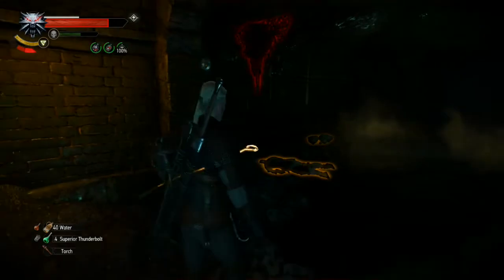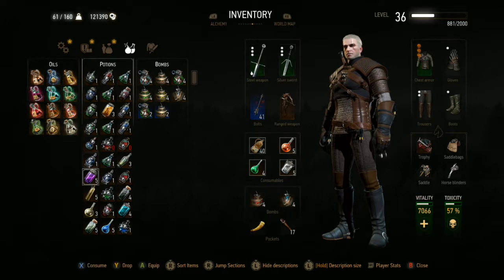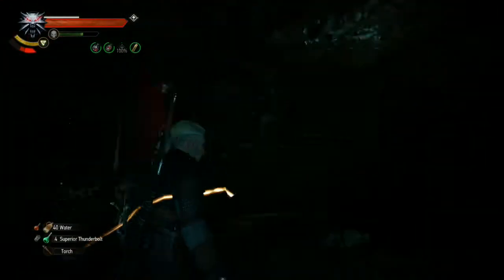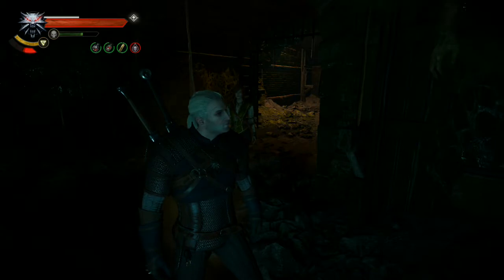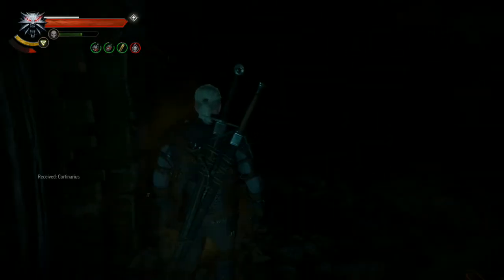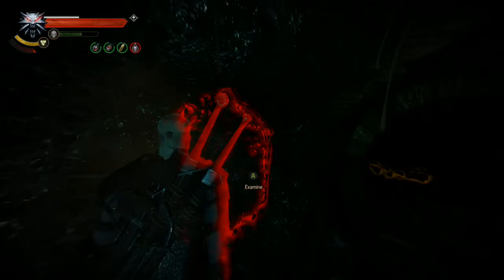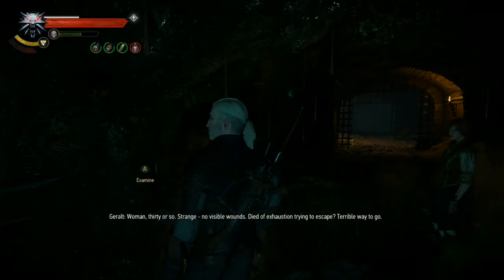There are some dead people and loot in that poison gas room — I can see that. I'm going to take a Golden Oriole so I can walk around in there and regain my health without worrying about being poisoned. Stay out here, Shani. A woman must have come here hoping to find her prince. I can't pull my torch out because the gas is flammable and would explode — I definitely don't want that. Exhaustion trying to escape — terrible way to go.